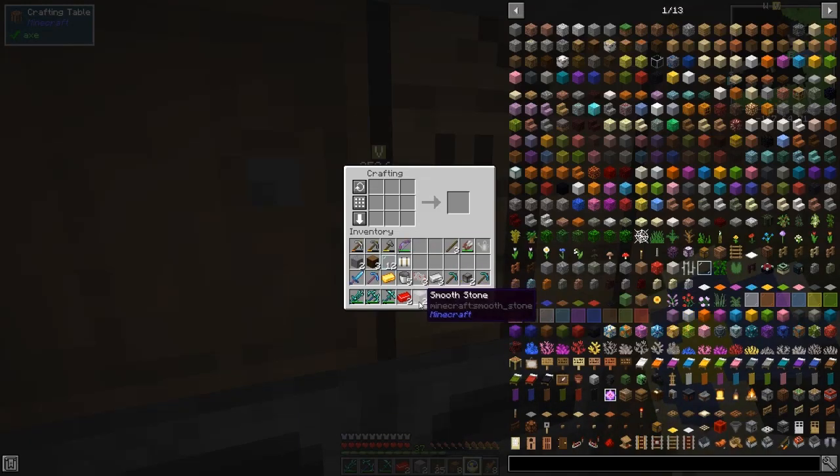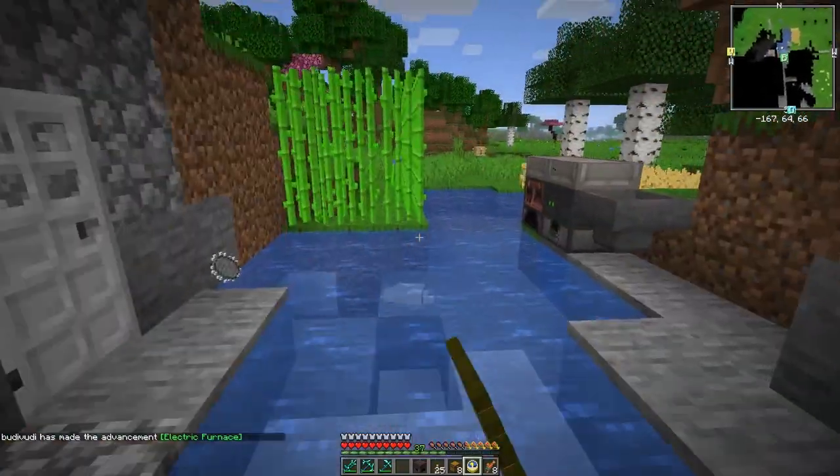I can remember the pattern. We want a circuit at the bottom, two smooth stone, gold in the middle, the other piece across the other side, and three iron at the top - and we get an electric furnace, which is actually a really quite useful tool, because we've got power from our solar panels.